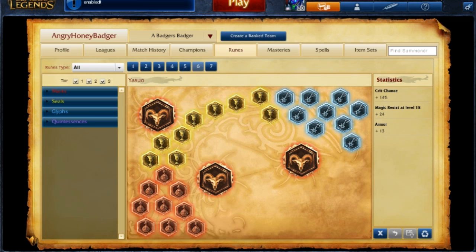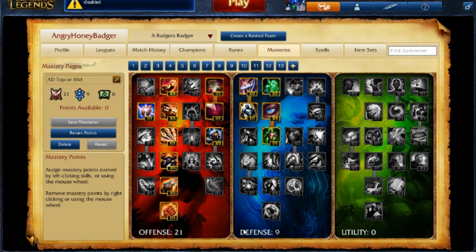If you don't want to take a crit page, that's fine — I just like it for the early advantage. If you want to go with something more standard, attack damage marks with attack damage or lifesteal quintessences works too. Other than that, we're taking armor in the seals and magic resist per level in the glyphs. For the masteries page, I like to go 21 in the offensive tree and 9 in defense. The 21 offensive picks up attack damage, bonus attack damage, armor penetration, and increased damage overall. The 9 in defense helps us get a little beefier.